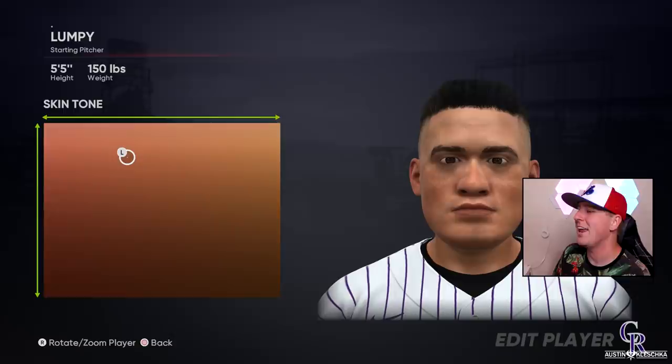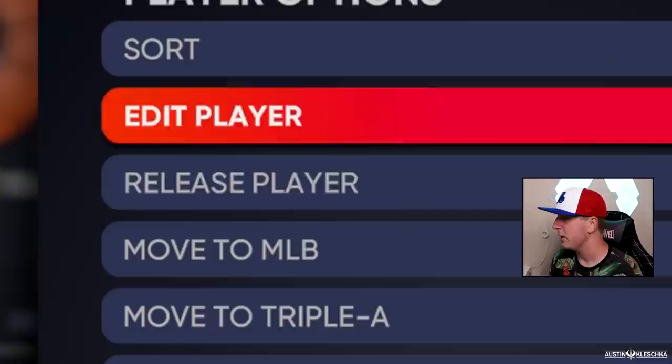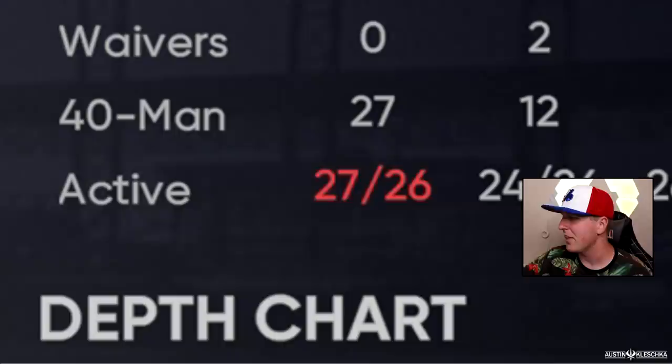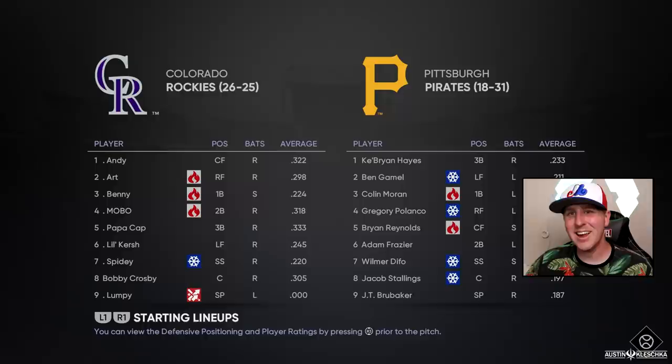Lumpy has now been created and he will be added to the roster. Once you've created your character, here's what you have to do next: you've got to remove somebody from the 40-man roster. So we're just going to take this guy — bye bye. Then we go Lumpy, we add him to the 40-man roster, and then we move him to the MLB. You can see right there, 27 out of 26 — somebody's got to be called down. That somebody is going to be one of our starters. Let's make it John Gray; he's got a cold symbol next to his name anyway. And just like that, we are ready to go.